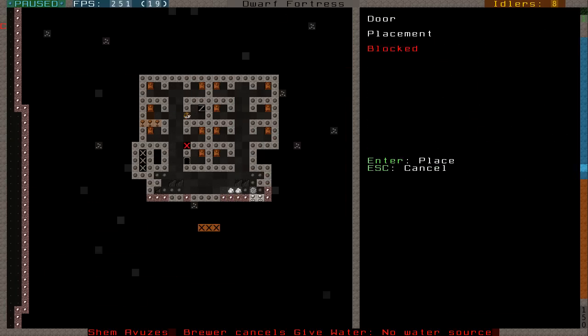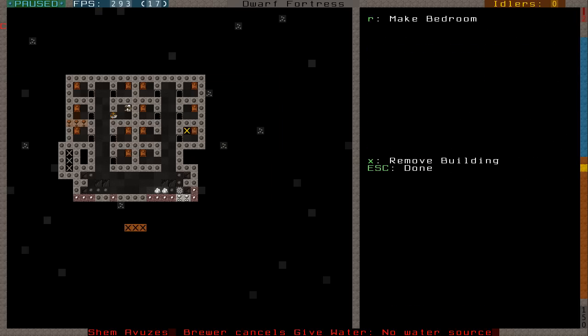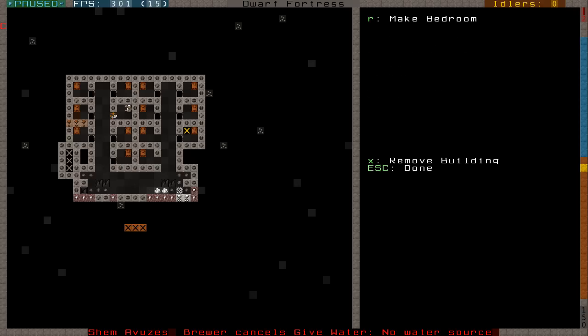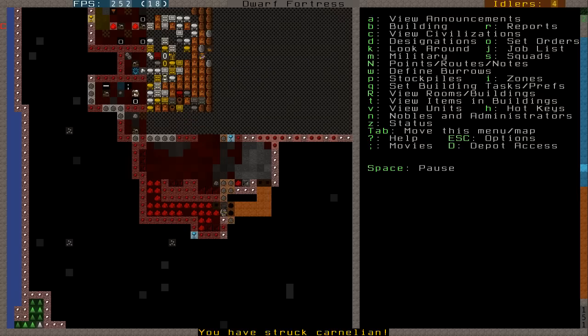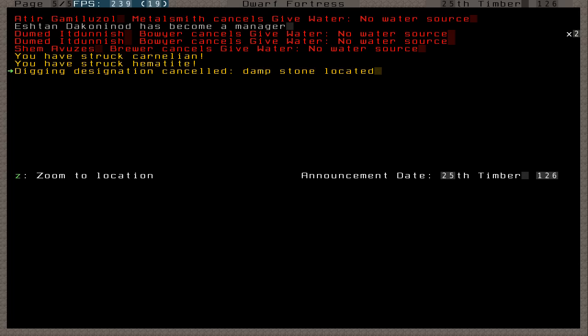I'm just going to go ahead and put down some doors in our bedrooms. One thing you can do if you lack the beds to actually make bedrooms for each individual dwarf is you can make something called a dormitory, which basically means it's a shared bedroom. We're going to free this bed so anybody can use it, because I don't really have enough for specific beds for specific dwarves. Our farm is getting a fair bit done on it and we should be able to gain some self-sustainability pretty soon. We've also struck some damp stone.